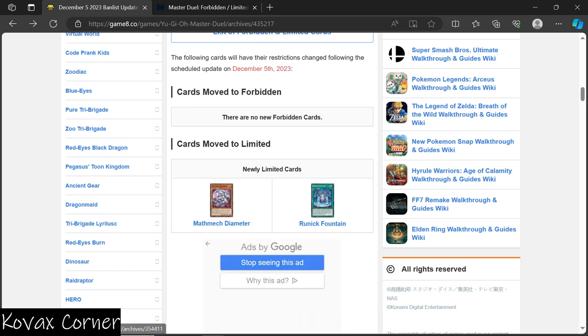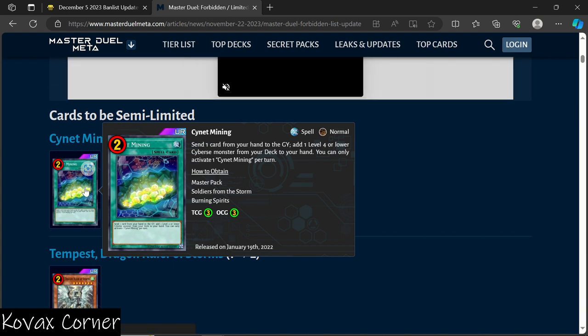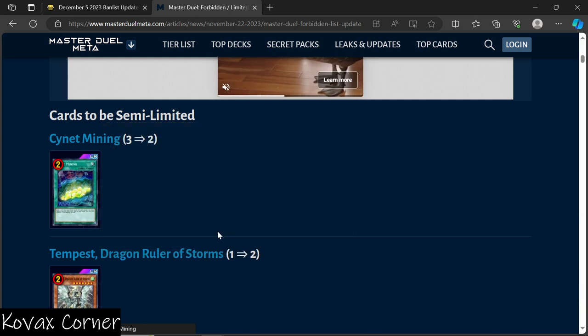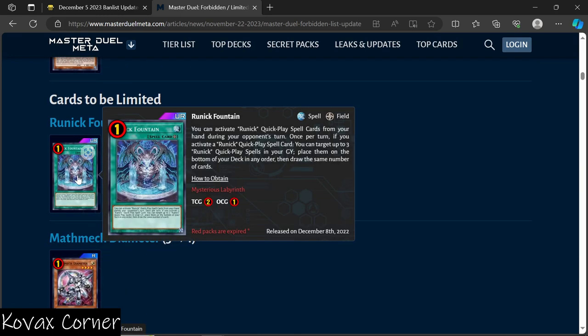Next we've got Runic Fountain, which I'm not really sure why it's been limited. The effect: send one card from your hand to the graveyard, add one Level 4 or lower Cyberse monster from your deck to your hand — you can only activate this card once per turn. Also, you can activate Runic quick-play spell cards from your hand during your opponent's turn. Once per turn, if you activate a Runic quick-play spell, you can target up to three Runic quick-play spells in your graveyard, place them on the bottom of the deck in any order, then draw the same number of cards. Imagine having three of those and playing them one after another.